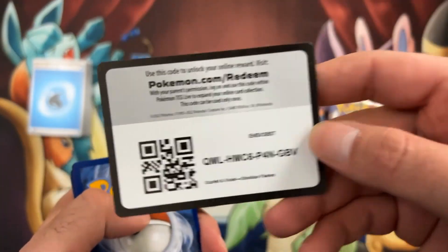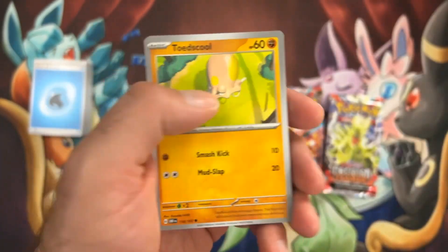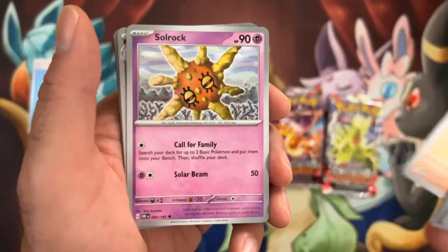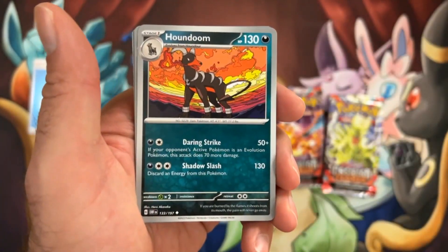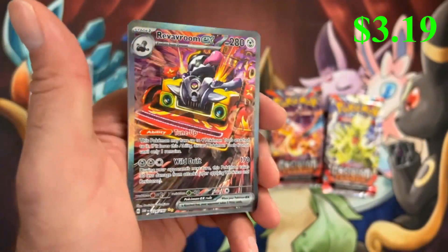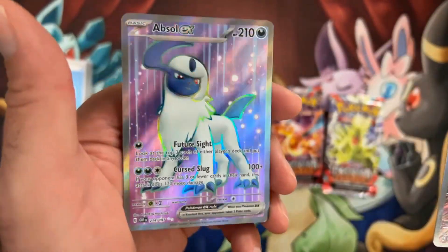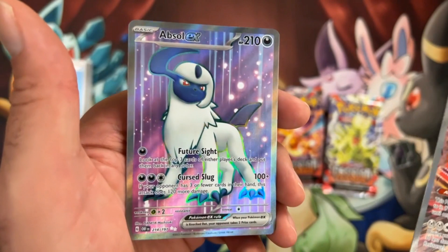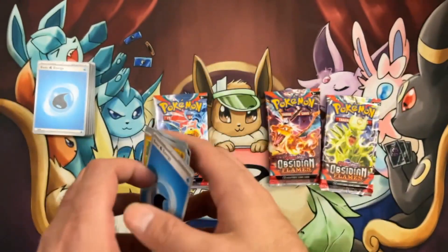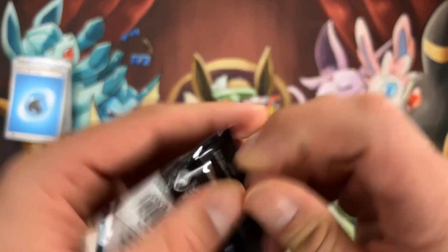There is the coat. Energy. Houndoom, Bronzong, there's the Reverum EX — nice, that's a nice little hit. And we got the Absol EX Alternate Art there. That's really cool, I like that. That's a good hit — we got a double banger there in that pack. That's pretty good.